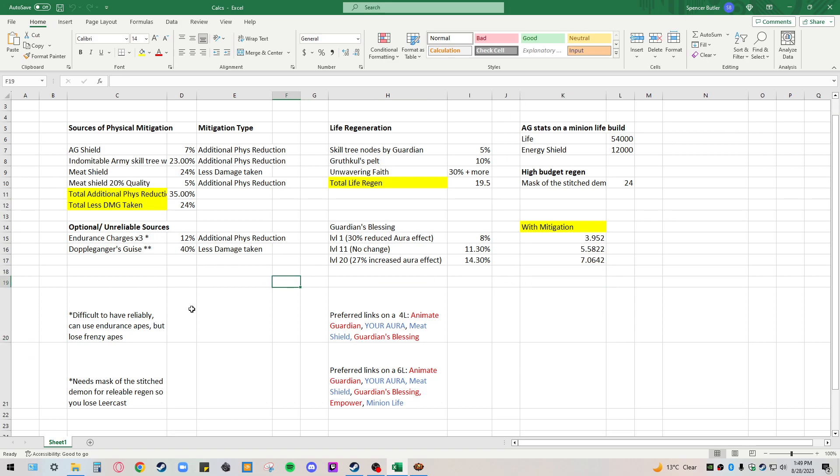So, sources of physical mitigation. The Animate Guardian is a bit different from other minions insofar as you can equip it with gear. Shields can actually get physical mitigation up to 8% — I've got a 7% on mine right now. I could have another percent but there wasn't really anything on the market that I wanted. There are also a lot of other really good mods you can get on rare shields.